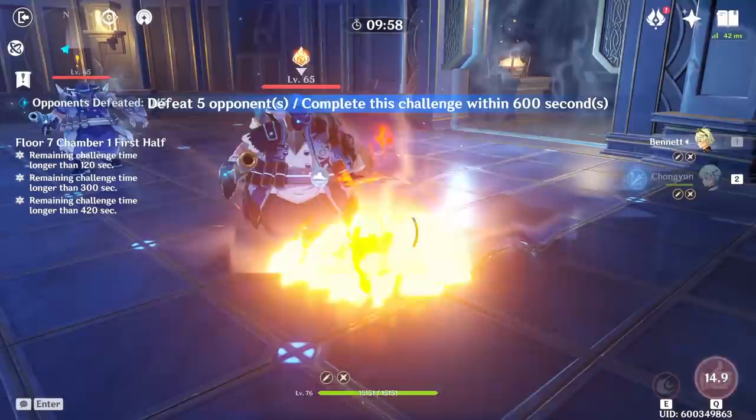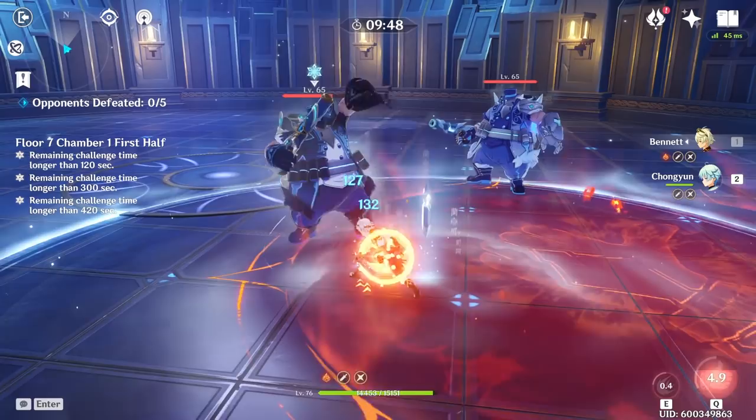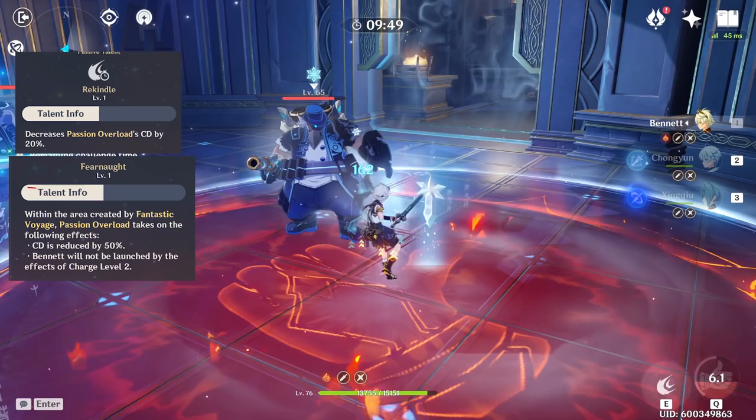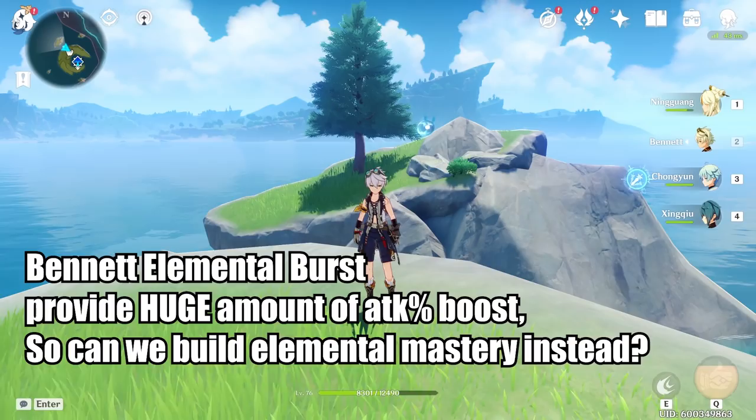The most common strategy is to pair Chongyun with Bennett and use Chongyun's elemental skill to convert Bennett's normal attack to cryo element, which lets you use the elemental skill on Bennett as you can see in the clip here. Note that Bennett's E only has a two second cooldown when you tap it because of these two talents, and so your combo is three normal attacks into a Bennett E, and then three normal attacks into a Bennett E.